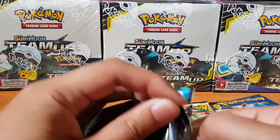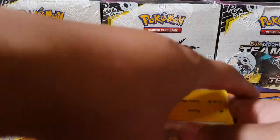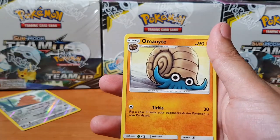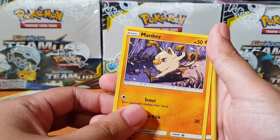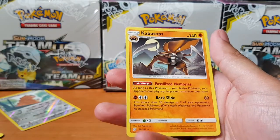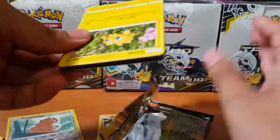I'm hoping to pull a hyper rare or rainbow rare from here — you never know. Pack two: Alolan Graveler — I always thought this was weird, I don't like the color — Omanyte, Water Memory, Helioptile, Pancham — I always like the claymation style — Squirtle, Lavender Town, and a couple of tops as the non-holo rare. So two of eight done and we haven't got anything yet.